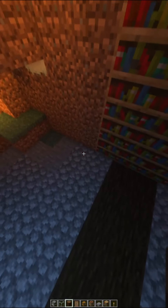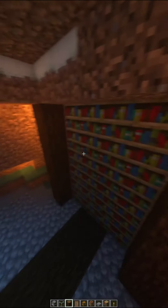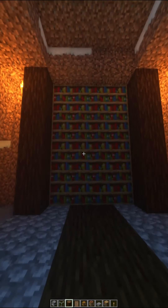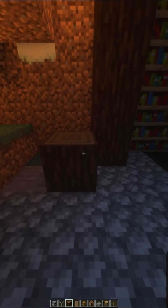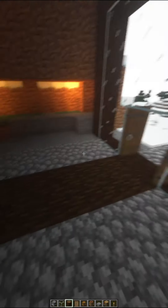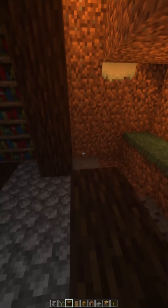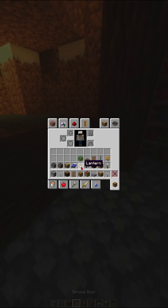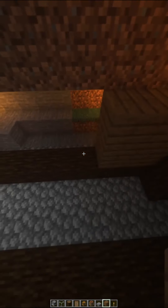Now what you want to do is put spruce log pillars right next to the bookshelves, and it should look like that. Now you want to align the bottom from where you started the front and go all the way to the back to the columns — you can see it in the video — and then build up to height with spruce planks.